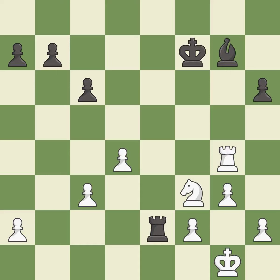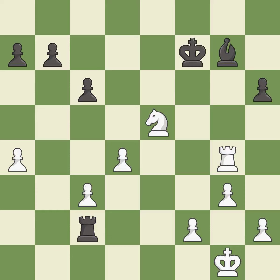This activates a rook by getting it to the 7th rank and also restricts the opponent's king. It is best. This moves the pawn to safety. It is best. That's fine — it is good. The knight now occupies an outpost, a secure square in the opponent's territory.